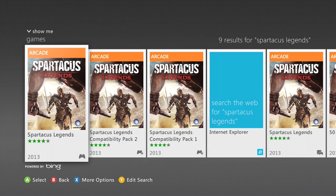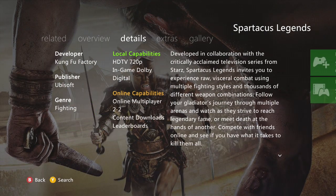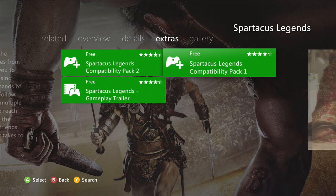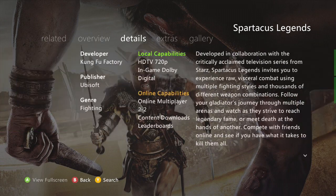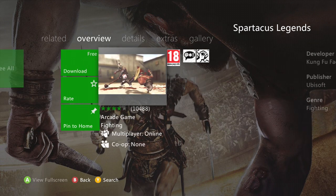The first game we have here is Spartacus Legends. As you can see it's here on the Xbox 360 store and it's free. My friend says it's an amazing game with an amazing interface. I haven't actually played it yet, but I know my friend wanted this video, so that's the first game.